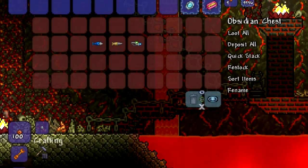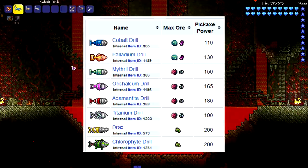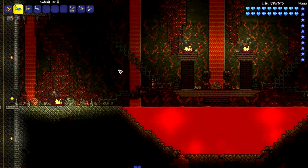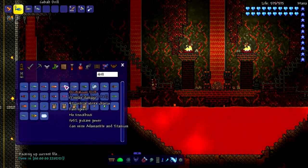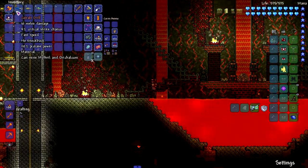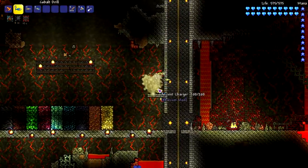I picked the drills according to their drill power percentage. A lot of them in vanilla didn't have too big of a difference, but we've got the cobalt drill, the Drax, and the laser drill. Obviously there are more drills — palladium, chlorophyte — but we're testing specific powers today. We're not gonna test every single one; we're gonna start with cobalt and see how far it can mine.